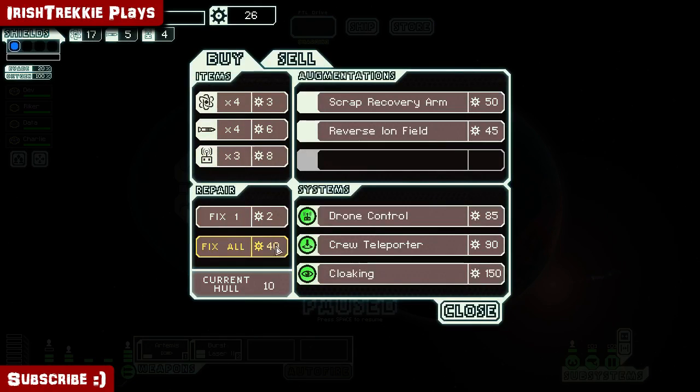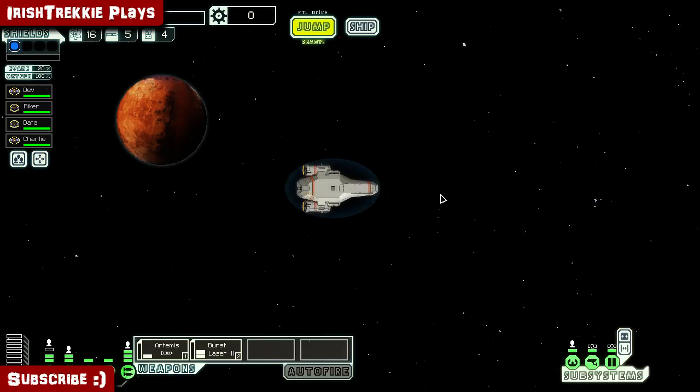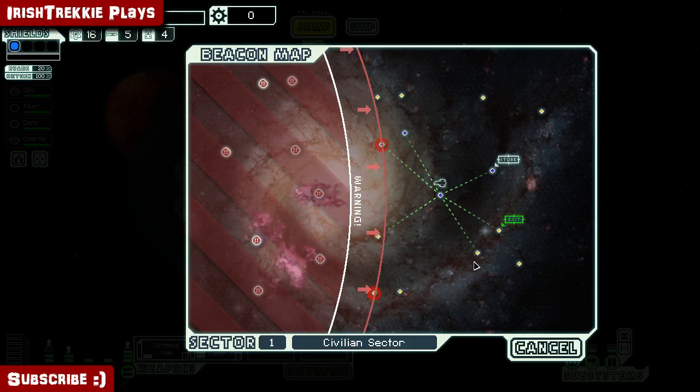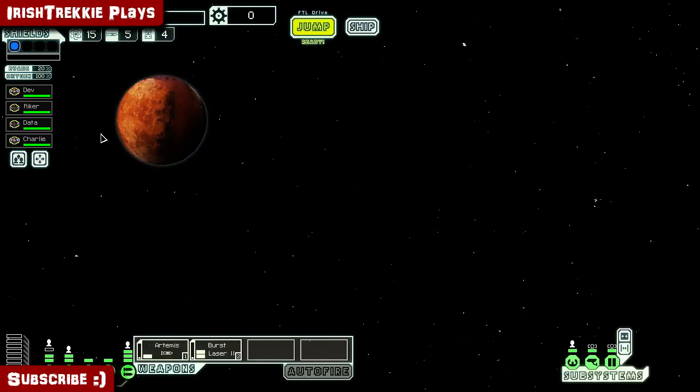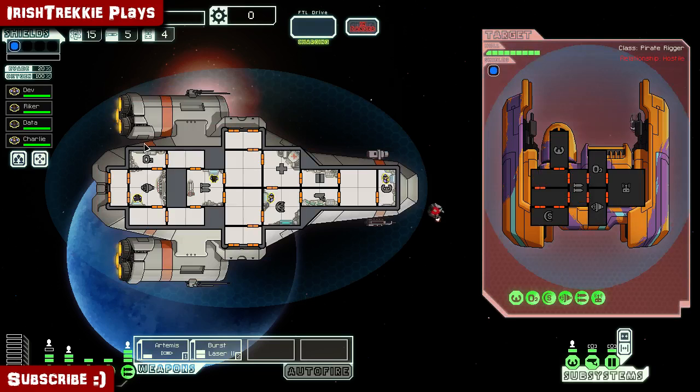Let's see if we can get any repairs or anything like that. Fix all — that's going to repair as much as I can really. Jump. Try and go back and get some more loot before we go. The messages say fight the ship — you find a mercenary for hire at this beacon; their unique skills can sometimes prove useful. It looks like a formidable ship but let's give it a go. Fight!